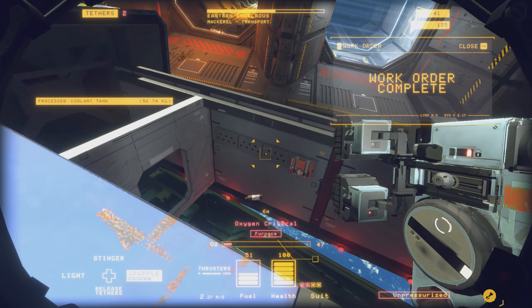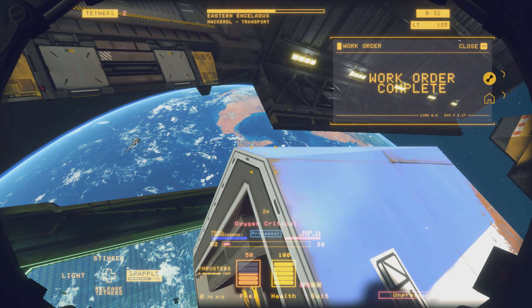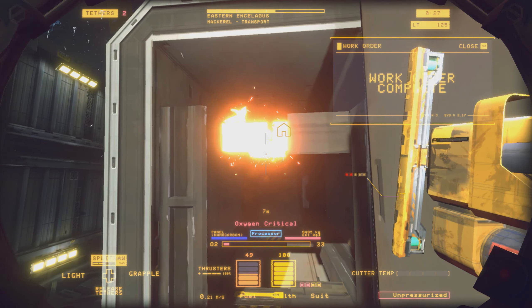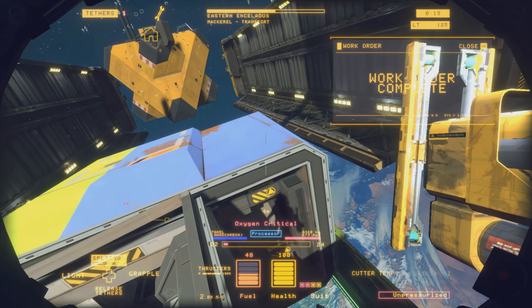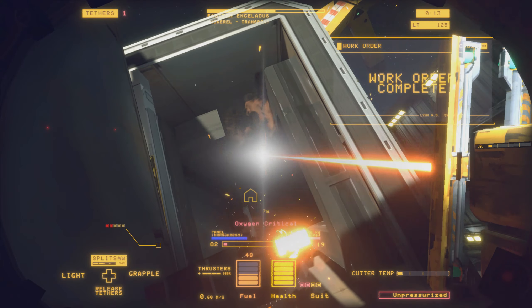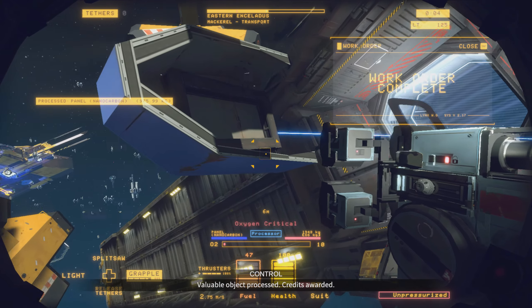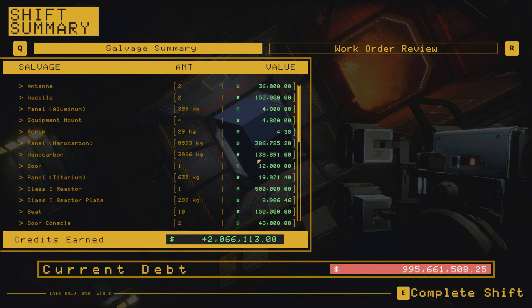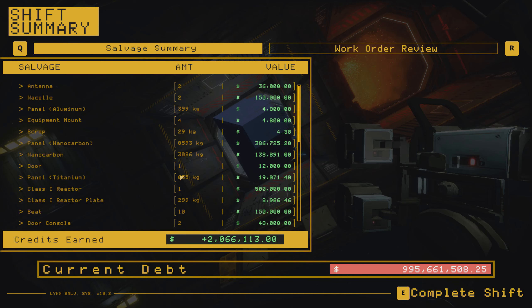Looks like our shift's gonna end before the air runs out, which is good. Grab what we can here. Warning — no tethers remaining. Valuable object processed, credits awarded. Okay, let's look at what we did here. I think we just literally cut through this thing pretty damn well. The question is, do we want to go back? I don't know if that piece will sail in or what. I kind of want to complete this ship, but at the same time, I think we just blew through a shift like a boss here.